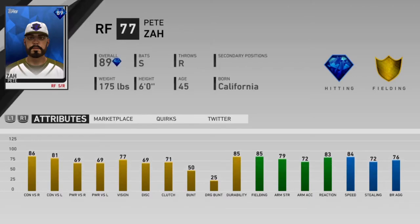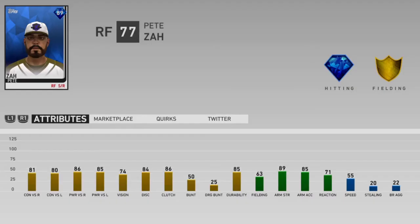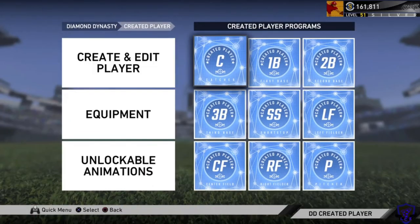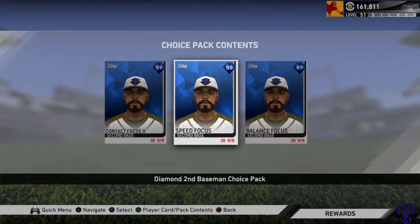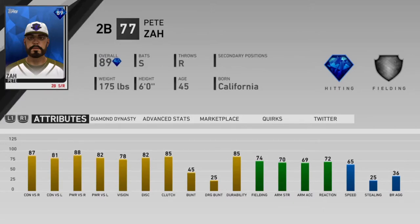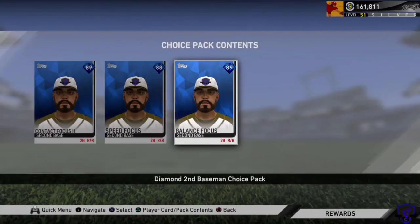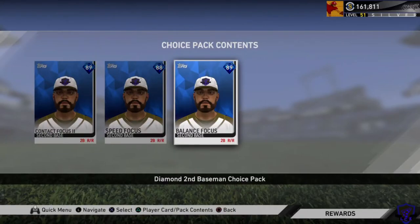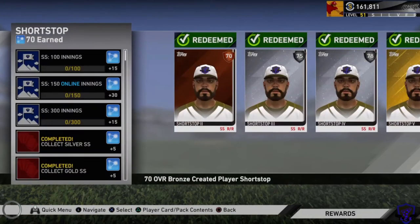On the surface, it may seem like a created player is just a placeholder until you get some better cards, because they max out at 89 overall, which is kind of an average diamond. Well, it turns out that if you add equipment to your created player, they start getting boosted by about 10 or 20 points in a lot of the important categories. Those rating boosts can actually skyrocket your overall and can make them pretty darn close to any 99 overall card in the game.